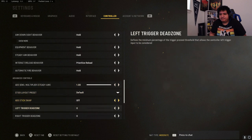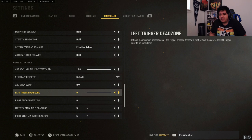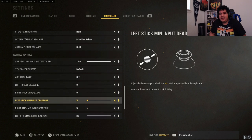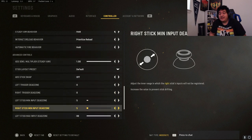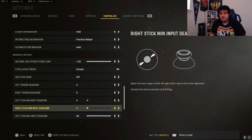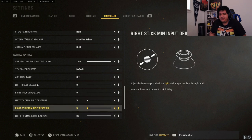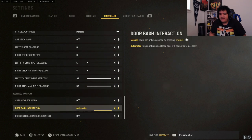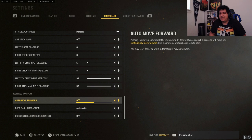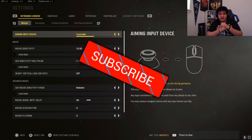For left trigger and right trigger dead zone I have it at zero to be as responsive as possible. For left stick and right stick minimum input dead zone I have it at five — just in case of stick drift. You don't want it too high because that makes your controller less responsive. Five is the perfect sweet spot, and that should cover all my PC, controller, audio, and graphics settings for Call of Duty Vanguard.